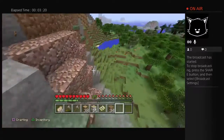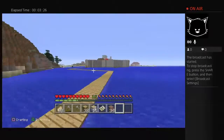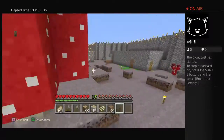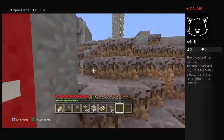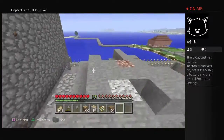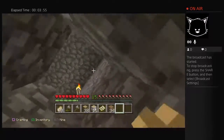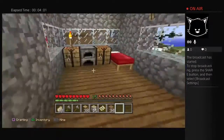Everything you see in here is survival — nothing in here is creative. If we make our way back over here and then go all the way over here, I haven't showed you my house yet. Mine was the first house. It took us so long to get all these torches. This is my house — I have a friend that lives upstairs named Rick Toffin. That's his house up there, but my house is down here. This is my bed.